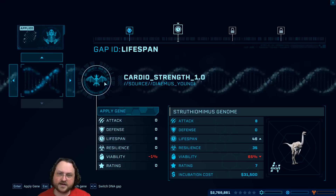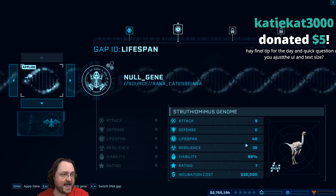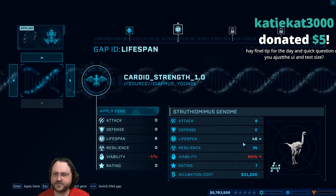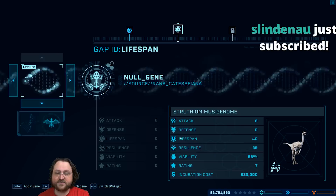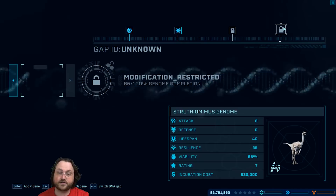If we apply a little bit of bat DNA, we can use that to boost lifespan. You can see the lifespan here is going to go up by six by including this bat DNA. However, the viability goes down - there's slightly more of a chance that the incubation won't work. It also increases the cost of incubation, although not very much on this one. I'm going to leave it as is for now. We also have some locked categories we don't know about yet.